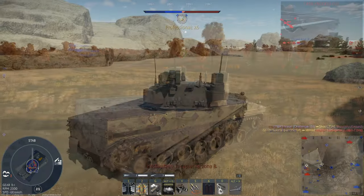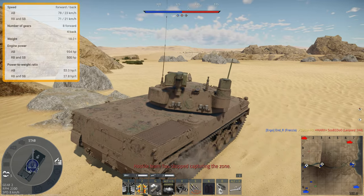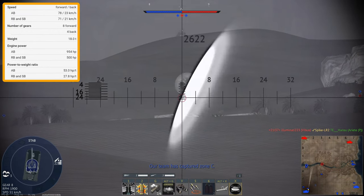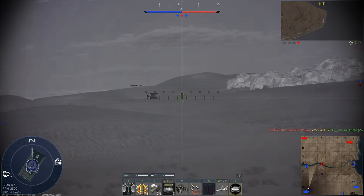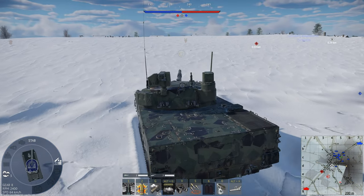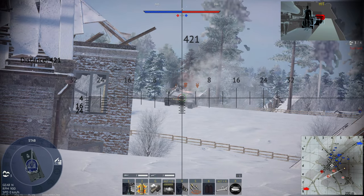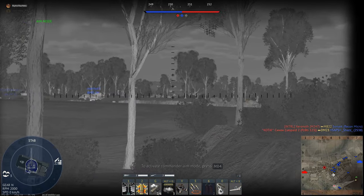We're going to start by looking at the engine and mobility. This tank's engine produces 500 horsepower, and combined with a weight of 18 tons gives us a power-to-weight ratio of 27.8 horsepower per tonne, which is actually very good for this battle rating. But I never really feel like this tank is very fast — it kind of feels very sluggish to drive around, similar to heavier main battle tanks. You're about the same speed as a Leopard 2A4, so you can't really get to a position at the start of a match before a main battle tank.